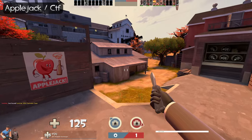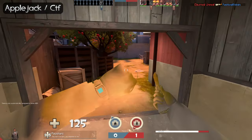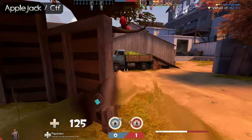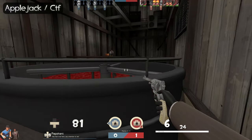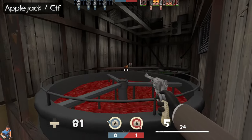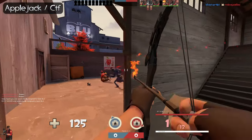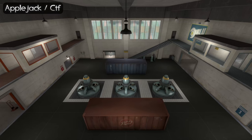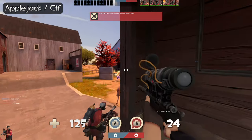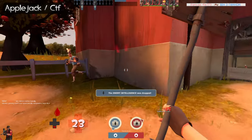Applejack takes place in an Apple Orchard, where blue and red teams are fighting for apples. Apparently the apple business is booming. The objective is to capture the flag. The map looks cozy, with chickens roaming around, making it feel special. Gameplay-wise, it is what you expect from a capture the flag map — pretty much chaotic, but with large open spaces instead of many small rooms and corridors. There are some inspirations taken from Harvest, but Applejack feels different from other capture the flag maps in a good way.